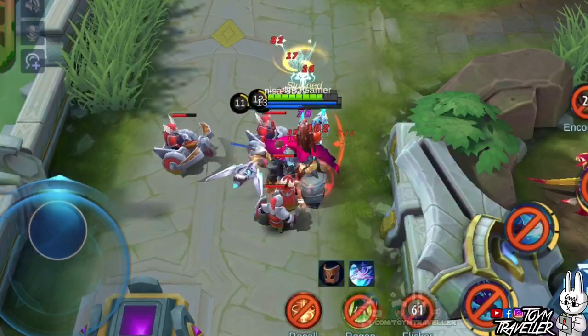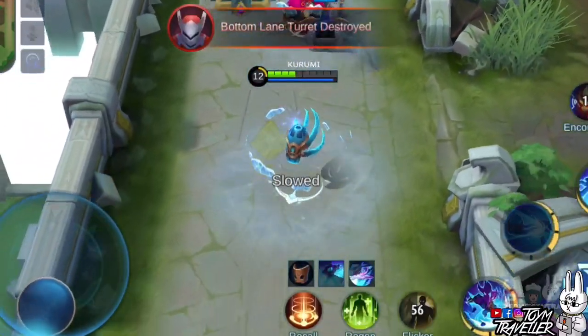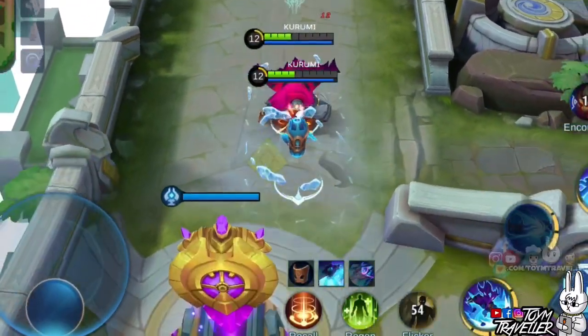Another thing about your second skill is that you can use it to escape death. We will show you in our experiments what happens when enemies crowd control the mecha while ejected.